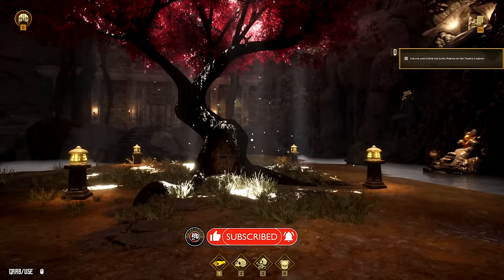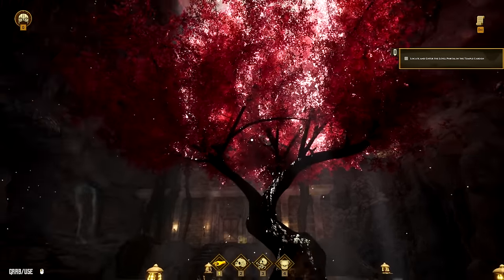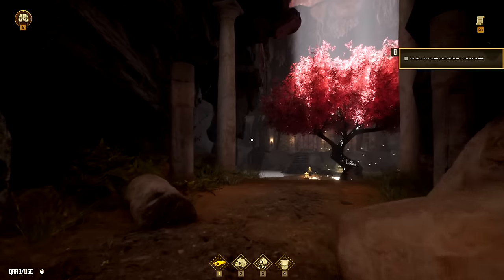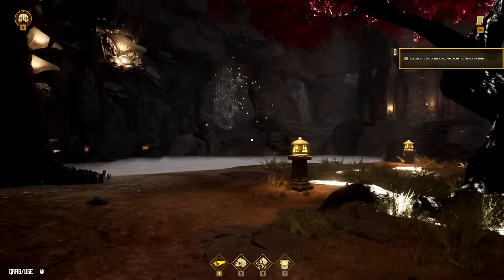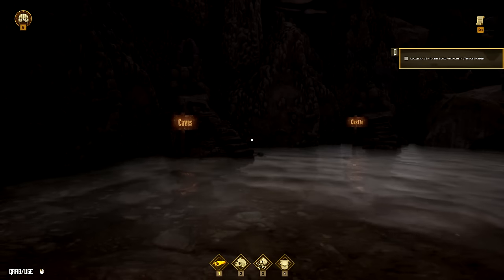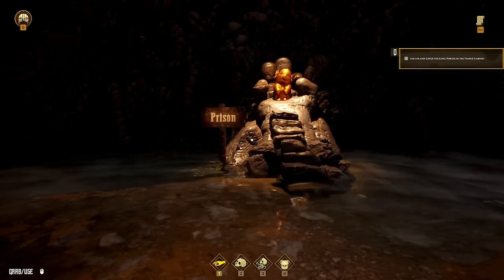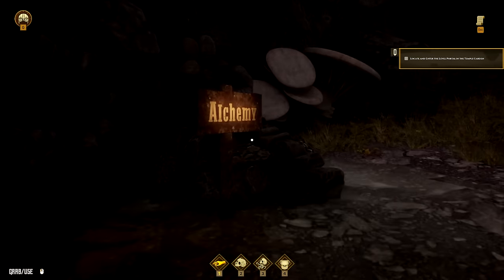The challenge says locate and enter the level portal — temple garden, all right. There's some stuff back here I didn't really check out, I kind of just walked forward. The tutorial is there but we don't need tutorials, we'll figure this out. There's a whole bunch of little signs everywhere — caves, castles, there's a big stomping door, prison, and one with a statue on it. Alchemy too.